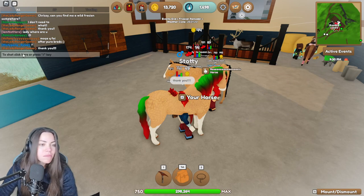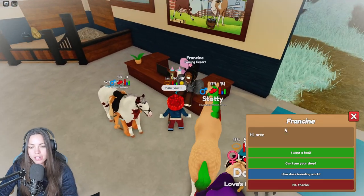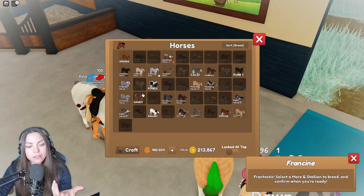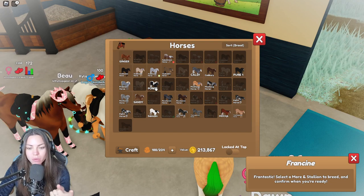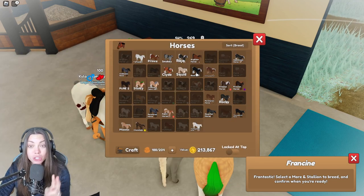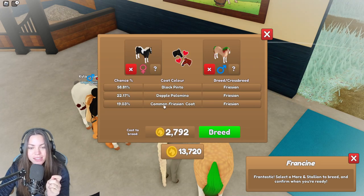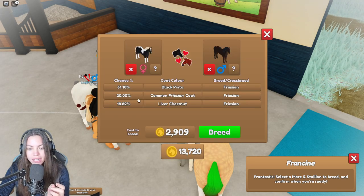Let's go breed as many foals as possible. Let's go breed the first — or should I say the last — version one doodahs. He's pure five — so we have one stallion there. Do I not have any stallions? I have two stallions. At least we can have two foals today. So that'd be great. Fingers crossed. I can't remember which combinations breed the rare stuff.